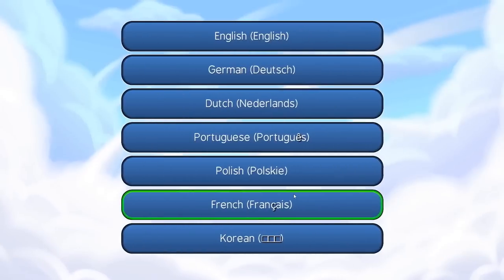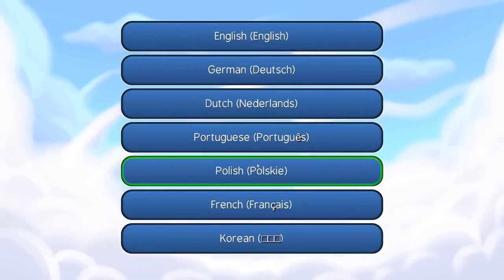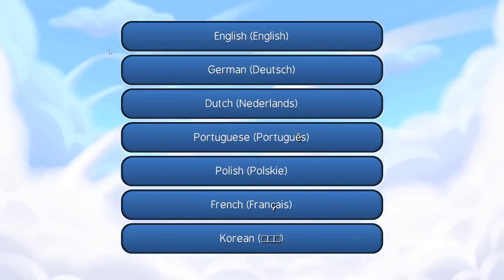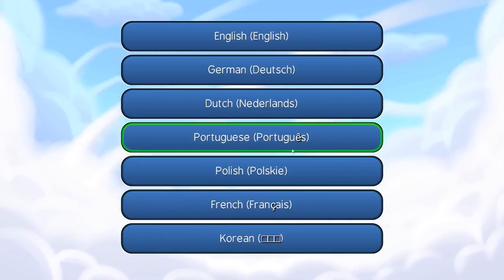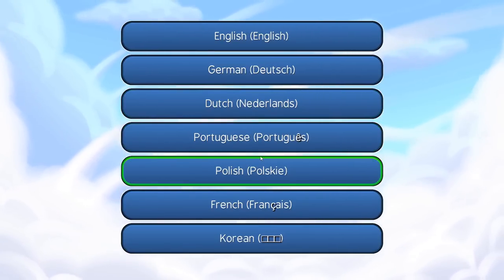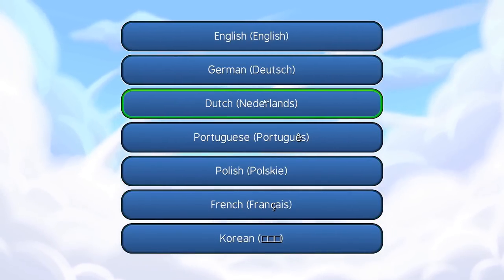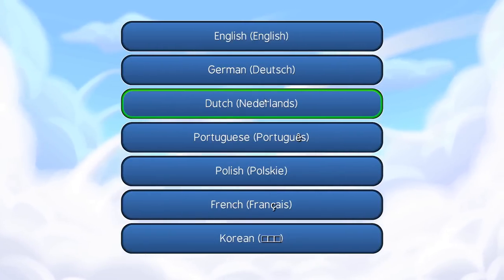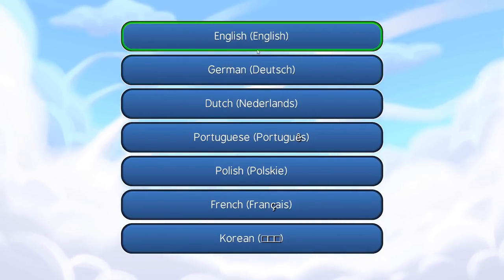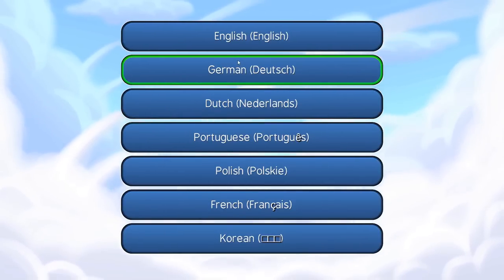The language selection menu has been added. Now you can select the language directly without having to go through everything loading every time you change the language. Don't mind the letters that don't work — they are not supported by the font, which I have to fix later on. The languages don't work at the moment either way. We're first going to start translating once we have chapter one done, so that the translators can start without any sudden changes in the development.